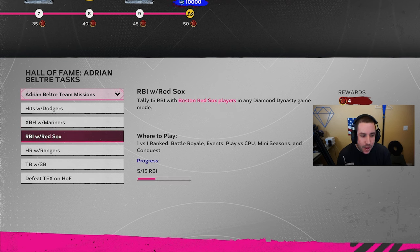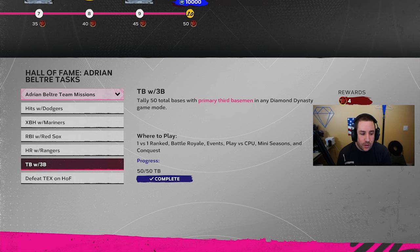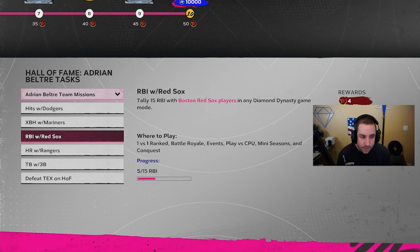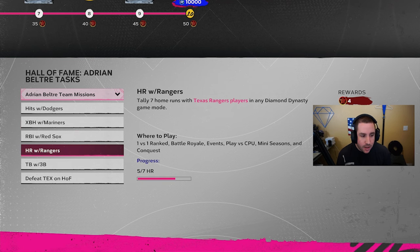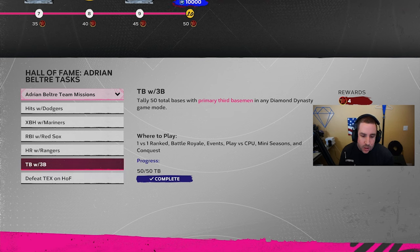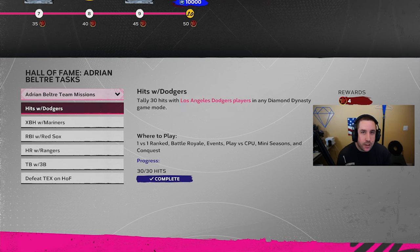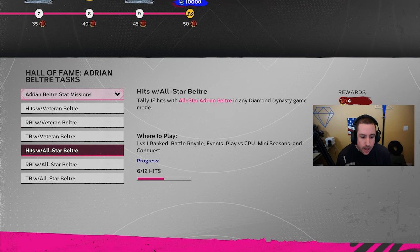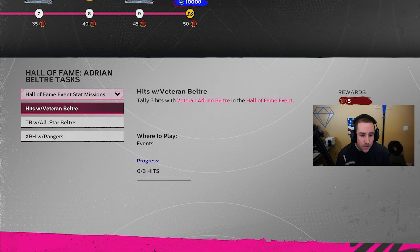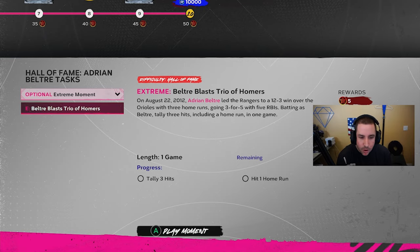Team missions for Beltre: hits with the Dodgers, extra base hits with the Mariners, RBIs with the Red Sox, home runs with the Rangers, and total bases with third basemen. I focused on extra base hits with the Mariners and 30 hits with the Dodgers — didn't heavily grind the Red Sox or Rangers ones. Total bases with third basemen is easy — just stack your lineup with third basemen. For 91 overall stat missions: hits, RBIs, and total bases with Beltre.